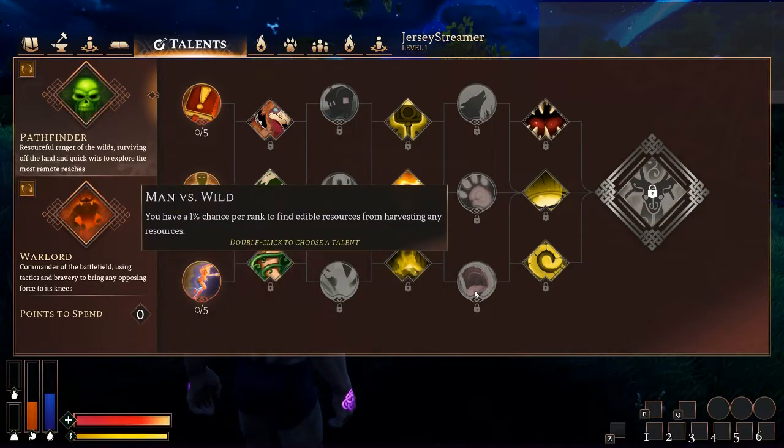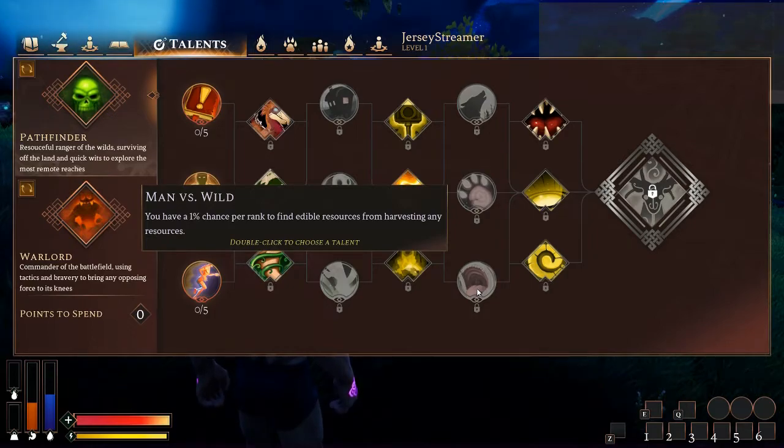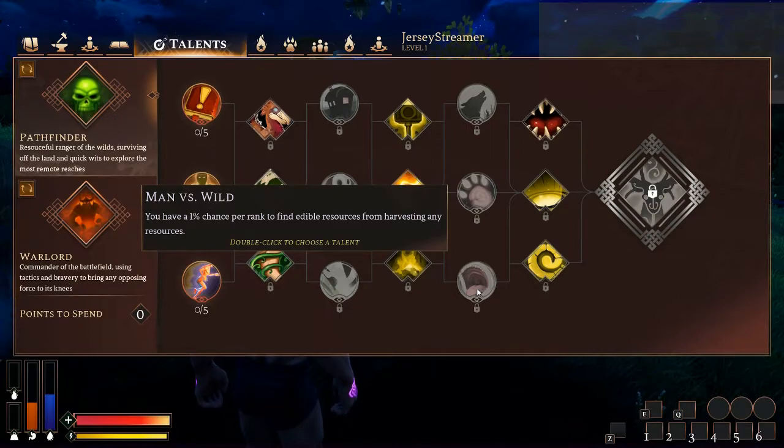Man vs. Wild — you have a 1% chance per rank to find edible resources from harvesting any resource. In my opinion this is a really lackluster talent. One of a handful of talents I think is near pointless. At max rank you're looking at 5% total. If you're carrying around food — or even if you run out — just kill something nearby, build a campfire, and cook it. Honestly, a 5% chance would just clutter my inventory, which would annoy me more than anything, and I've already got food on me in most cases.